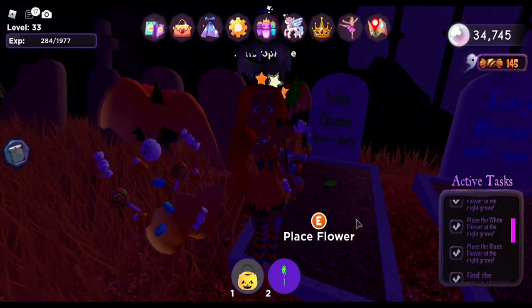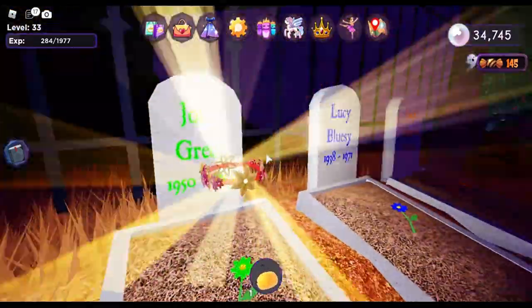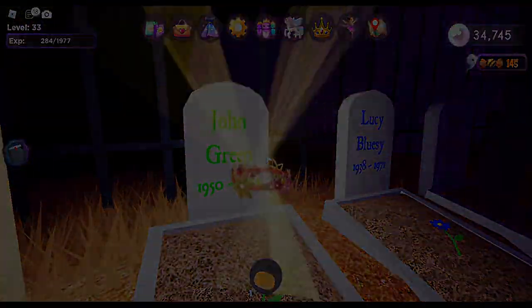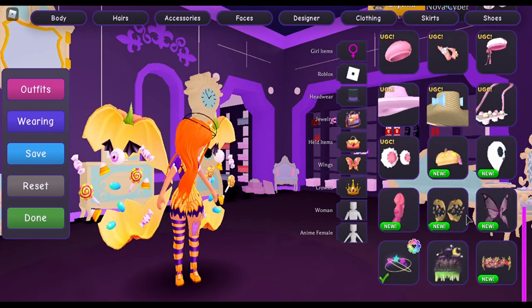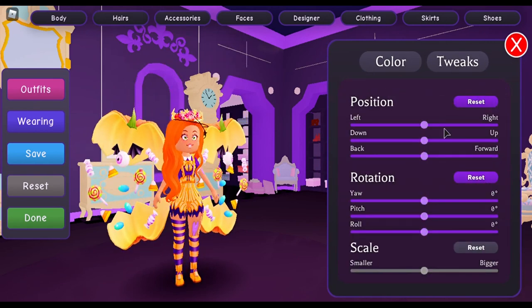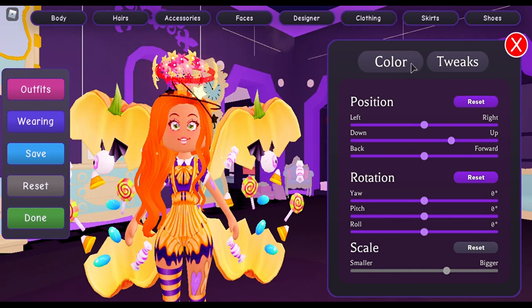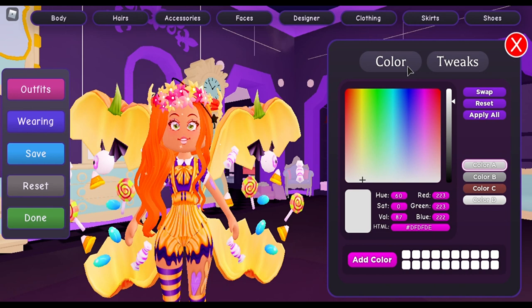Here we go! Wow, that is so beautiful — let me try it on real quick. Oh wow, I love it! Let's put it up higher, we can make it bigger. Wow, that is really beautiful — you can even change the colors. You can put it a little bit lower so it looks like a flower crown, and you can change the colors too. I love it!